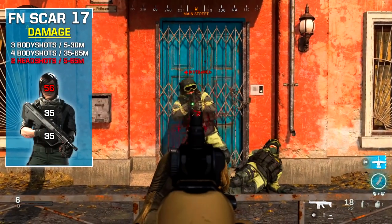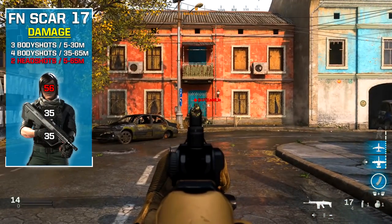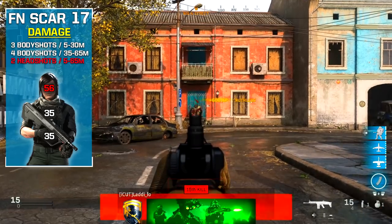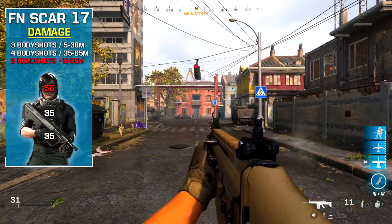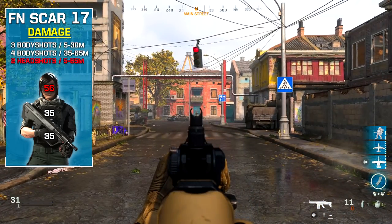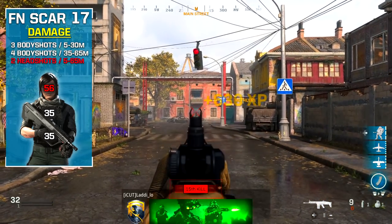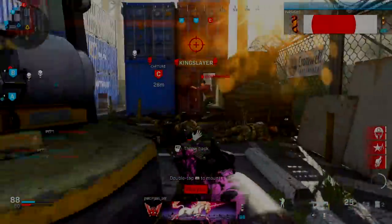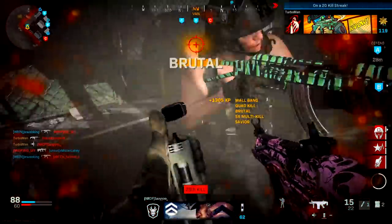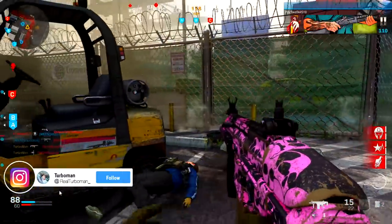Moving on to how many shots it takes to kill an enemy: from 5 to 30 meters it's a 3-shot kill, and from 35 to 65 meters it's a 4-shot kill. Here's where it gets interesting — if you land 2 shots to the head from any range, even without Stopping Power, it becomes a 2-shot kill. So when using the SCAR, aim for the head to reduce the shots it takes to kill whenever possible.